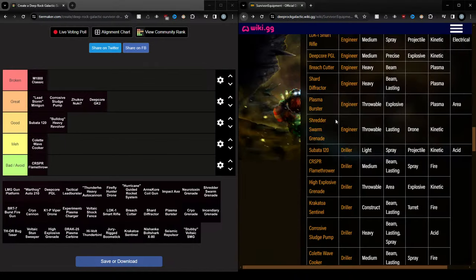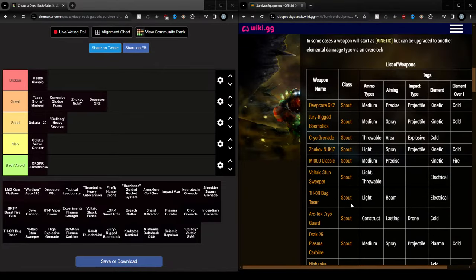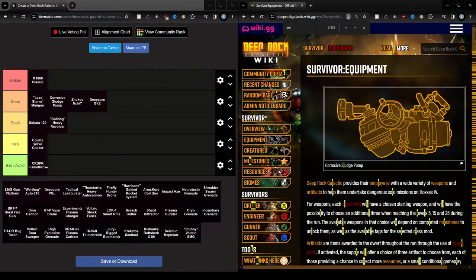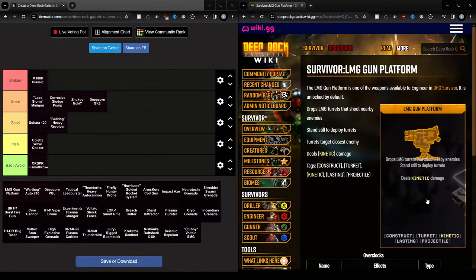The LMG Gun Platform — the turret — is the starting weapon of the Engineer with the standard loadout, and it is insane. It goes up in the top tier.